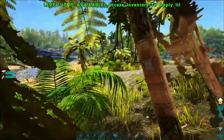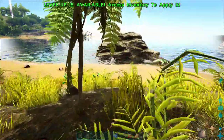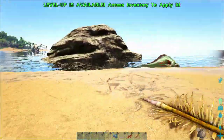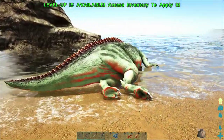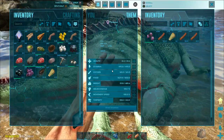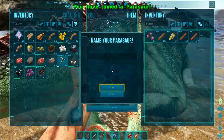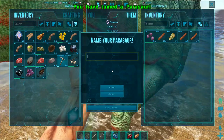I'm going to continue collecting materials while he is taming — he'll tame up pretty quickly. In the next episode or two I'm actually going to start building a better house that's much better protected. I want to get a bunch of wood, thatch, and fiber so we can make more materials. We're just about to unlock wooden foundations and ceilings, which is much better than thatch.